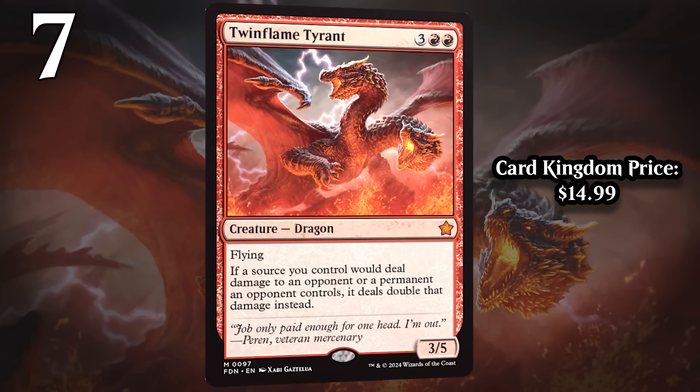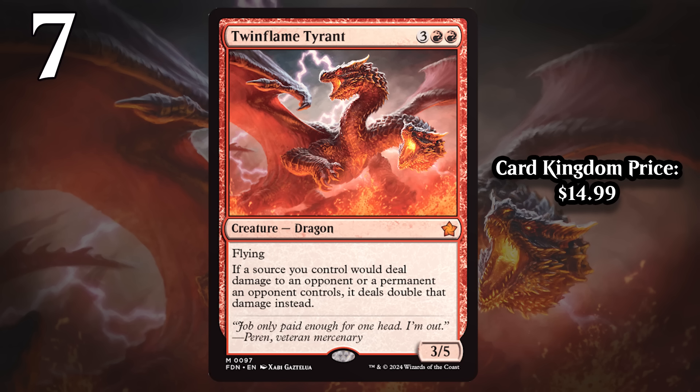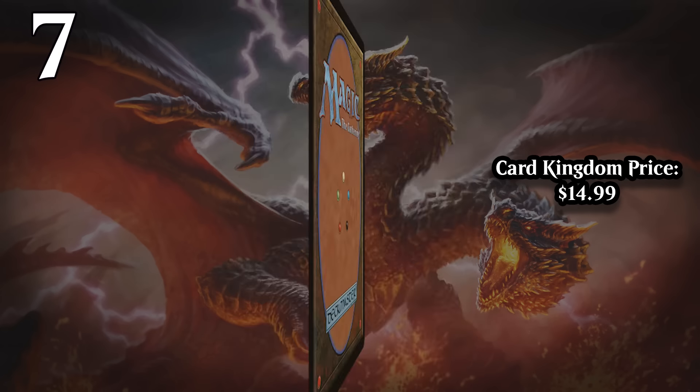At number 7, it's Twin Flame Tyrant. For 3 generic and 2 red, it's a 3/5 with flying, and if a source you control would deal damage to an opponent or a permanent an opponent controls, it deals double that damage instead. On its own, this is a 5-mana 3/5 that effectively attacks as a 6/5 — it'll do 6 to blockers and 6 to your opponent when it hits. But it's way better than that because it offers that buff to all of your sources of damage, and it doesn't even care what color they are. The turn he comes down, he's often going to drastically augment your board. If you have a 2/2 and a 3/3 in play, suddenly they're both really good attackers. Generally you're going to get value out of Twin Flame Tyrant the turn it comes down, and if they don't kill it, the game's probably over on the next turn.